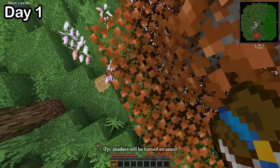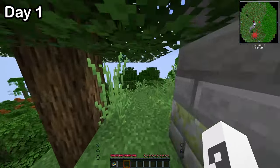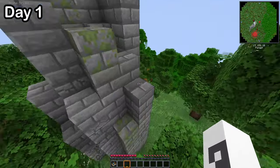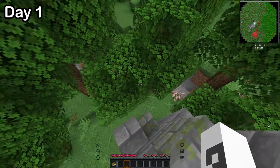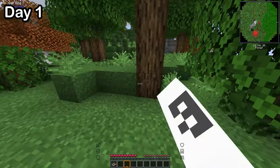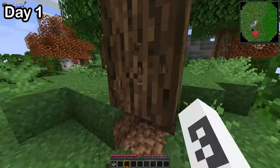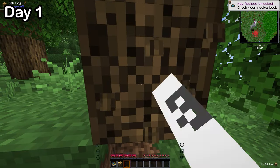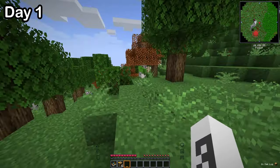I start my adventure by spawning on a strangely orange tree. Then I noticed a structure in the distance and went up to it and was thoroughly disappointed — just some water. I knew that my first goal was to survive the night, so I started by breaking a tree. I find out later that if I press a key while breaking one of the blocks of a tree, the whole thing breaks all at once.